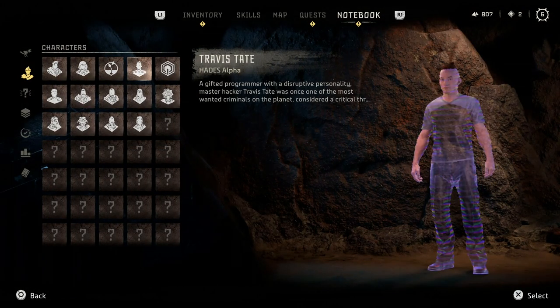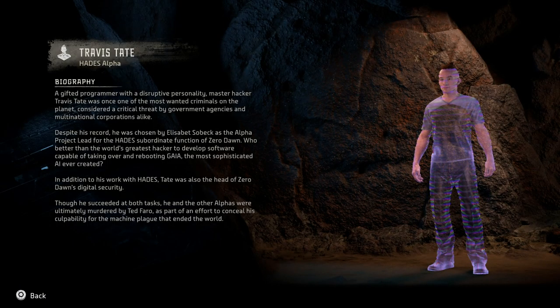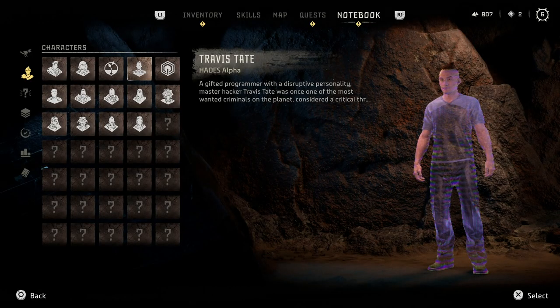Right, character bio time — Travis Tate. A gifted programmer with a disruptive personality, Master Hacker Travis Tate was once one of the most wanted criminals on the planet, considered a critical threat by government agencies and multinational corporations alike. Despite his record, he was chosen by Elizabeth Sobek as the Alpha Project lead for the Hades subordinate function of Zero Dawn. Who better than the world's greatest hacker to develop software capable of taking over and rebooting Gaia, the most sophisticated AI ever created. In addition to his work with Hades, Tate was also the head of Zero Dawn's digital security. Though he succeeded at both tasks, he and the other alphas were ultimately murdered by Ted Farrow as part of his effort to conceal his culpability for the machine plague that ended the world.